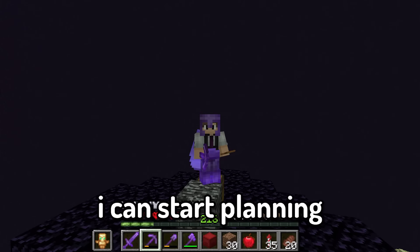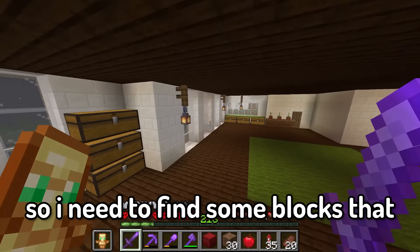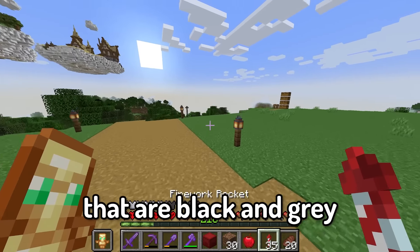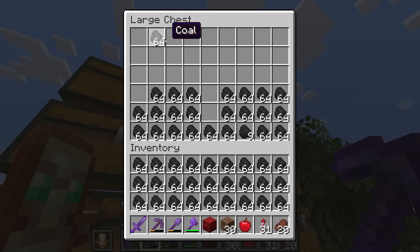Now that we have something to go off of, I can start planning the nine other planets that I want to build around here. The next planet I'm going to be building is coal, so I need to find some blocks that when put together look like a giant coal planet. I think we're going to need some blocks that are black and gray. So I'm going to head over to this giant hole that I dug and grab a bunch of coal.